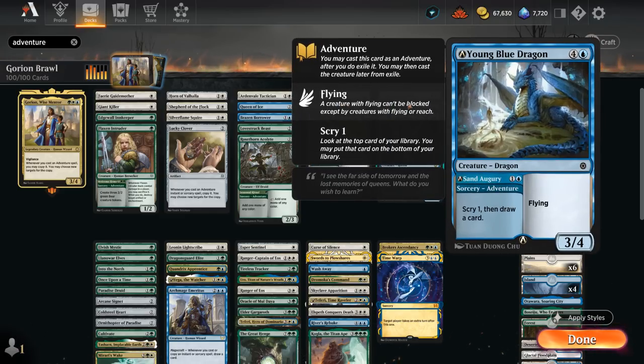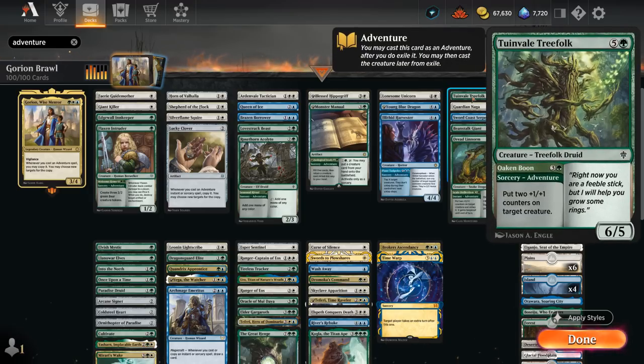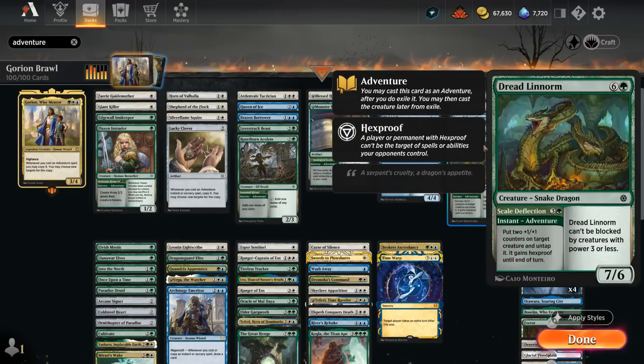The Young Blue Dragon is slightly upgraded thanks to alchemy — now 4 toughness instead of 3 — but we're mostly interested in the adventure half to scry 1 and draw a card, great when doubled with Gorion. The Lonesome Unicorn adventure makes a 2/2 knight token with vigilance, so if we get two of those tokens for 3 mana that's a great deal. Topping off our curve, we've got Treefolk putting two +1 counters on a creature, the Naga great at dealing with artifacts or enchantments, the Serpent to bounce creatures back, and Beanstalk Giant — one of the better adventures to cast with Gorion, finding several basics untapped. The 7-mana snake dragon can also put +1 counters on our creatures at instant speed while giving hexproof, great against spot removal.